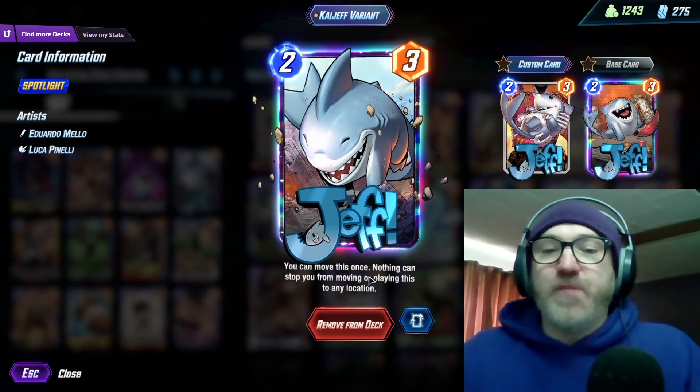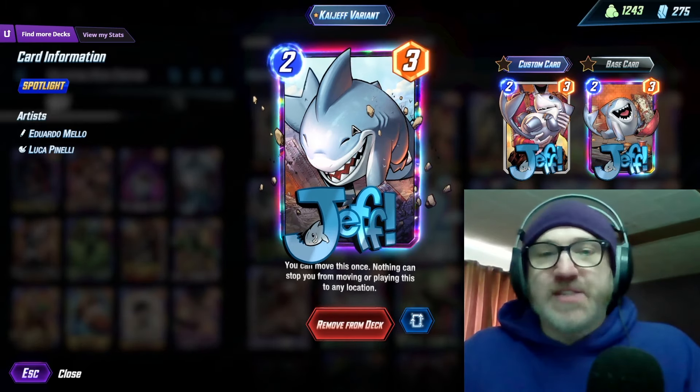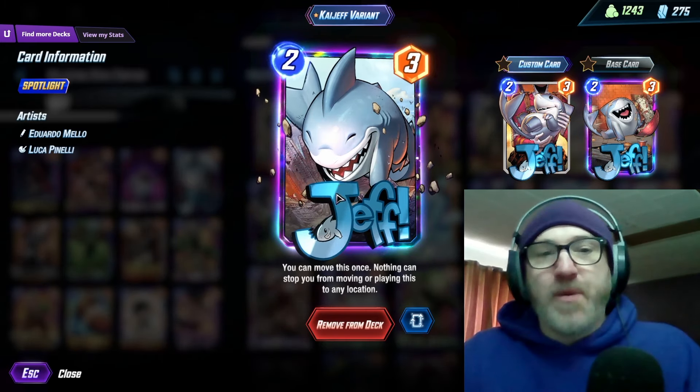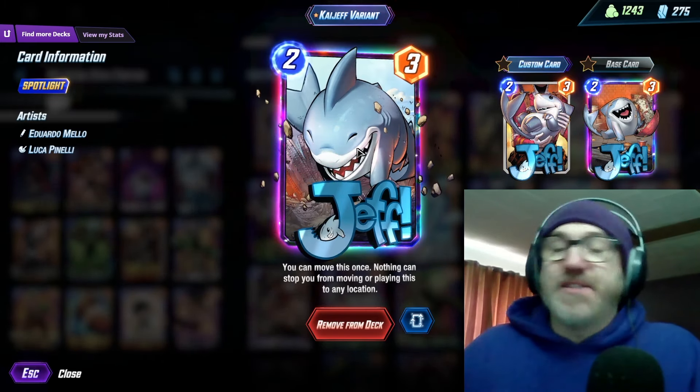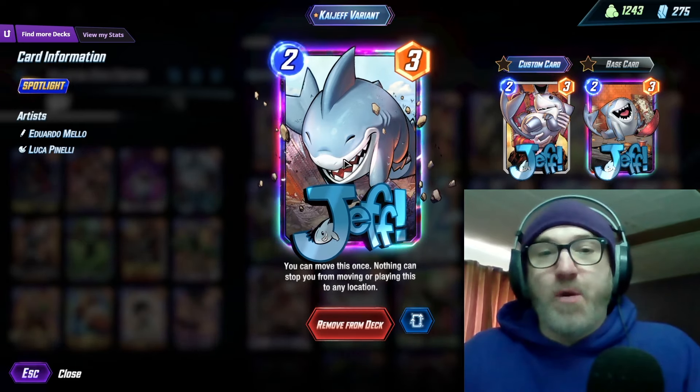We're running Jeff — you can move him once, and nothing can stop you from moving or playing him to any location. Just one of the best cards in the game. Great at getting into locations you normally wouldn't be able to get into, good at buffing up Angela, and if you're against a clog deck, great at preventing them from clogging you up entirely.